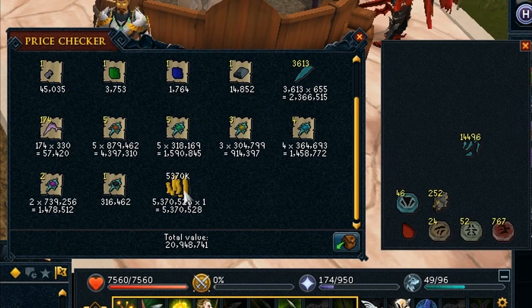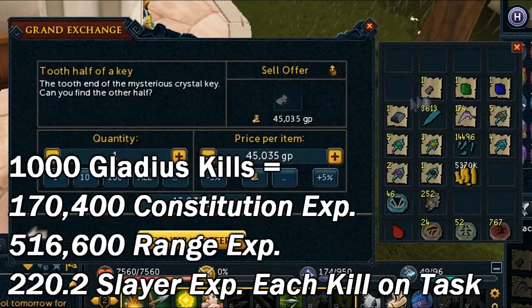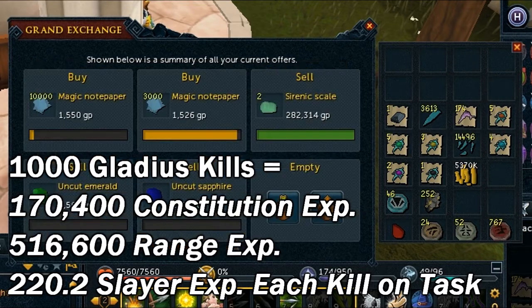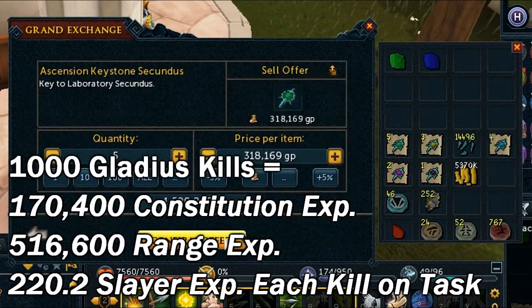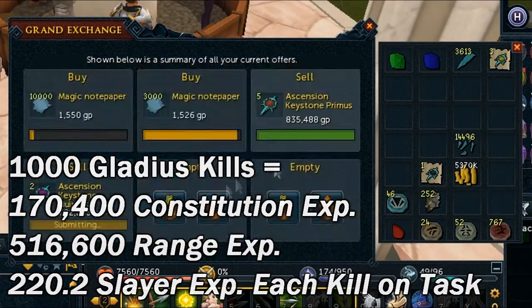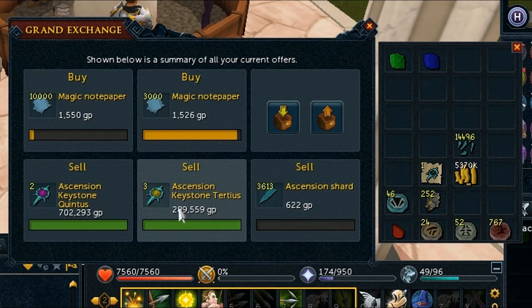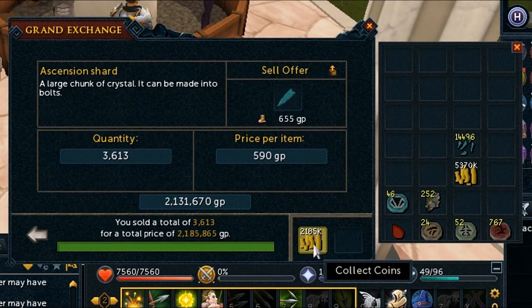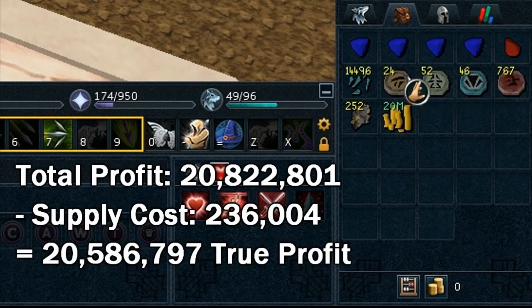That cash stack is all from the alchable drops that I had, so you'll definitely want to bring those alch runes. As I speed through me selling all this stuff, you can look at the experience gain for a thousand of these: each one gives 170.4 Constitution experience, 560.6 Range experience, and 222 Slayer experience — not too bad. I got pretty lucky with the keys: I got five premis and those are worth almost 900k each, which is the most out of any of the keys, so I really did luck out. Here's the total loot — I got 15,000 fragments, which are used for making lower level bolts.